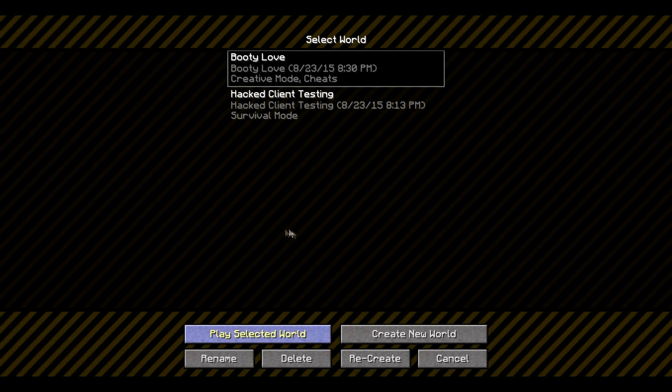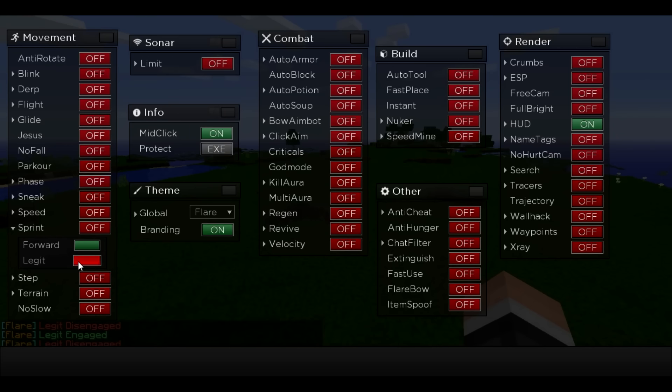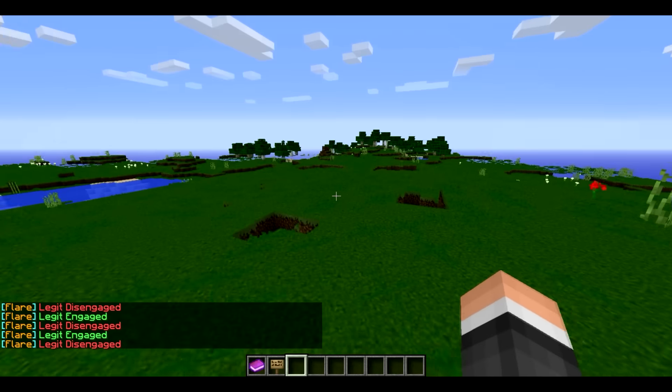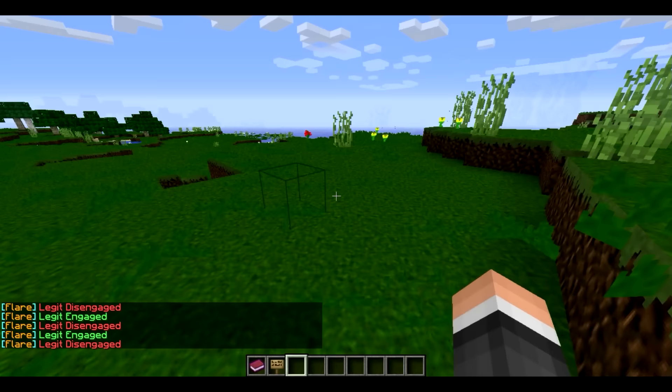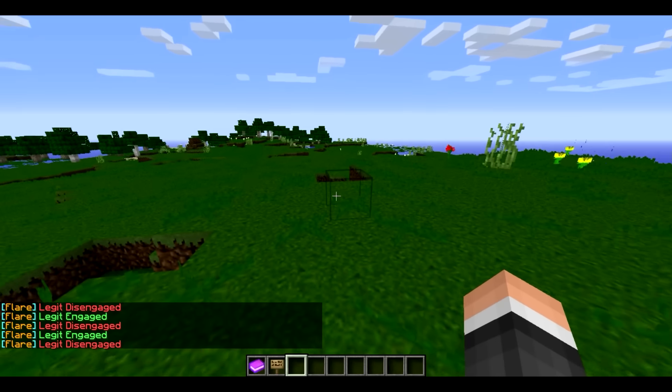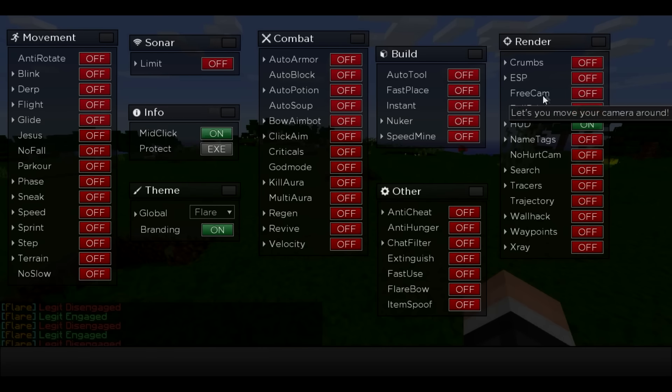I'm pretty sure you guys know what Flare is about, but I'll show you the new mods. Press Y to open up the GUI. The newest additions are under sprint — he has added 'Legit' and 'All Legit'. All Legit, when turned off, acts as normal sprint and lets you sprint backwards and forwards. Legit sprint is just for running forward, so that's pretty self-explanatory.